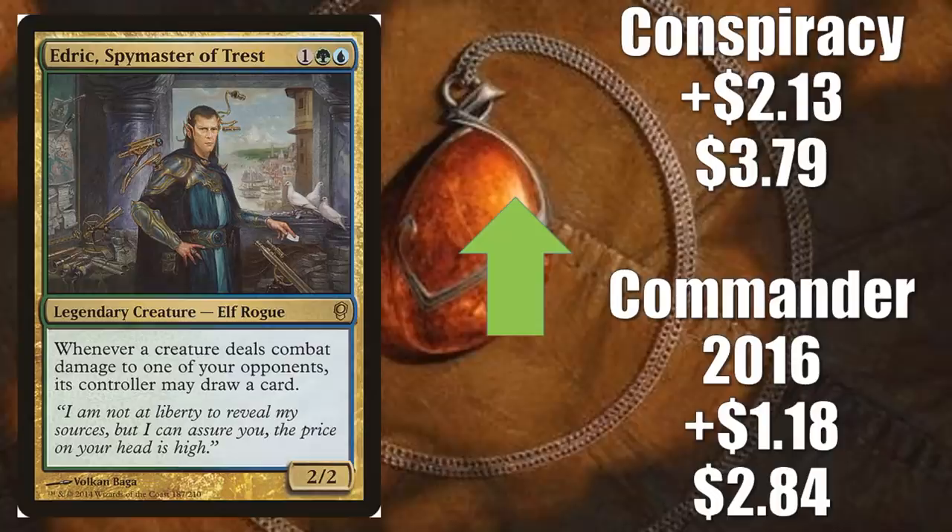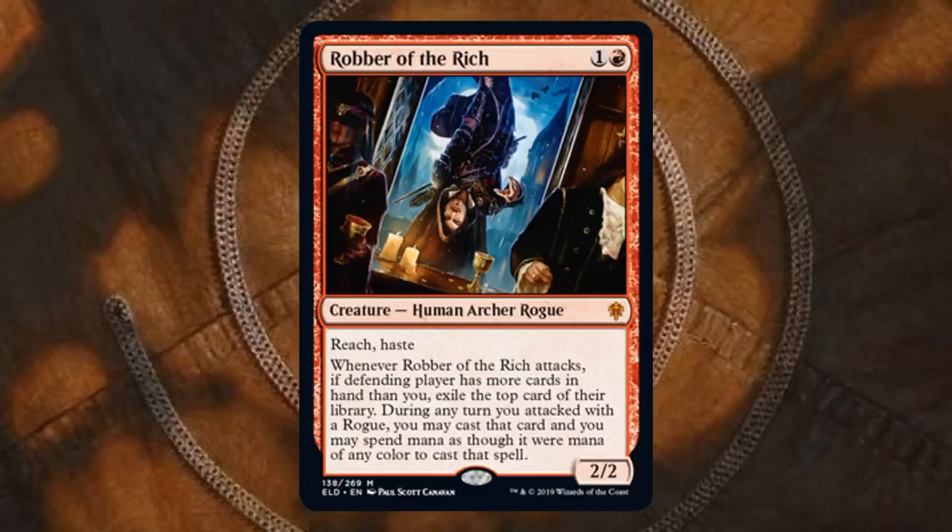Edric, Spymaster of Trest — a couple of copies going up this week. Commander 2016 up $1.18 to $2.84. Conspiracy up $2.13 to $3.79. So why is this one moving? It does see a little Vintage play and is a very strong Commander card. But there was a preview card from Throne of Eldraine that got people thinking about it — that is Robber of the Rich. Edric is a Rogue, so because of that, these two cards could be interesting together.